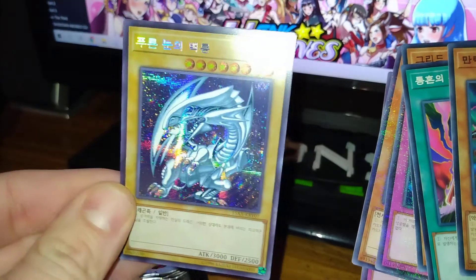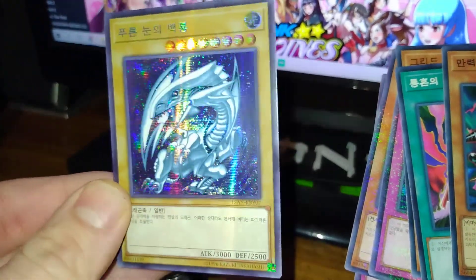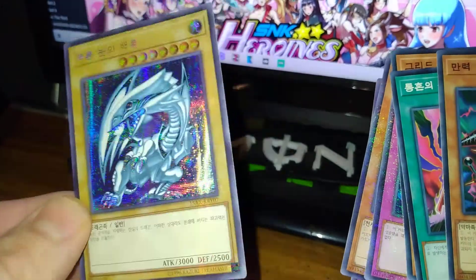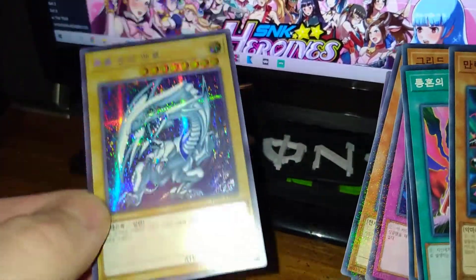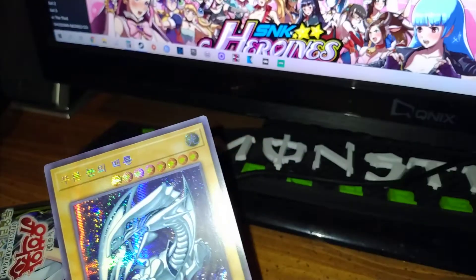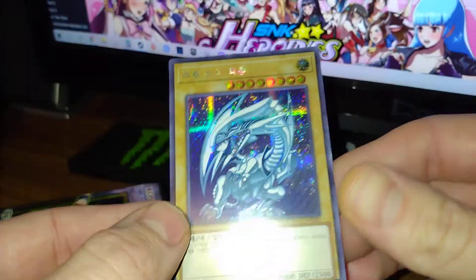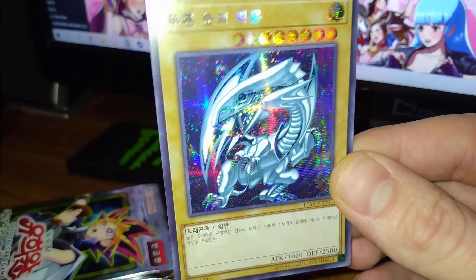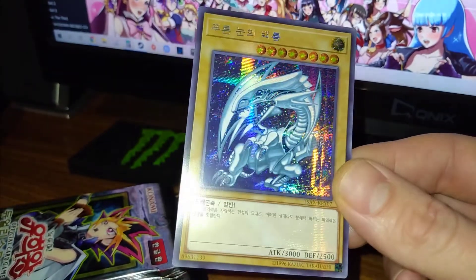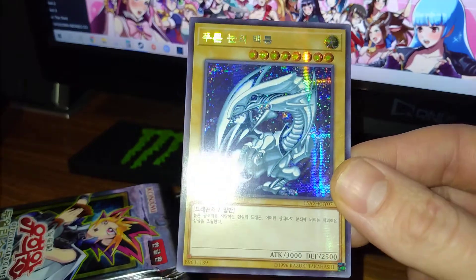I think I need to get it graded by PSA. I want to grade this thing. Secret Parallel Rare, OG artwork — Blue Eyes White Dragon. The heart of the cards is with me today. This is absolutely amazing. Paired with the Secret Rare Crush Card Virus. Do you see what I mean when I say that buying Korean booster boxes is fun? I paid 19 bucks for this whole set — look at this!